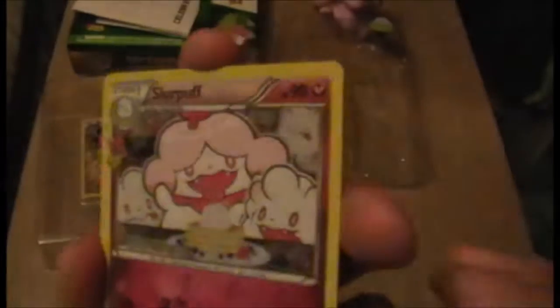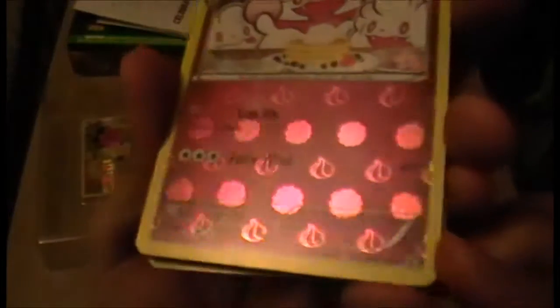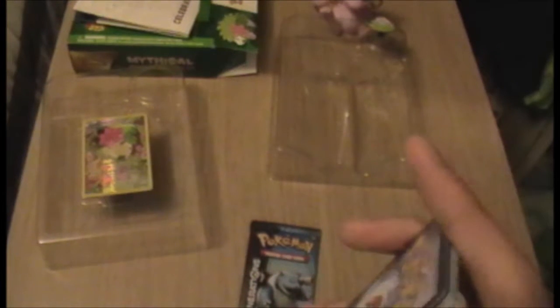We have a Radiant Collection Slurpuff! As you can see, it's got little dots in it and looks like a cream swirl. It's a holo — and it's always good to have a holo. I now know it's kind of two at the front and then the other two before the others. I don't know what I'll do — I'll play it by ear. That was the Pikachu pack. Let's look at the Blastoise pack.